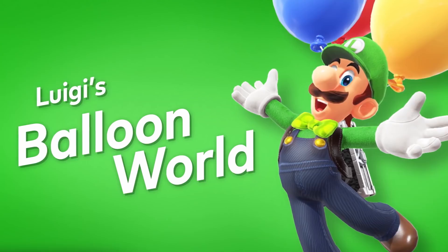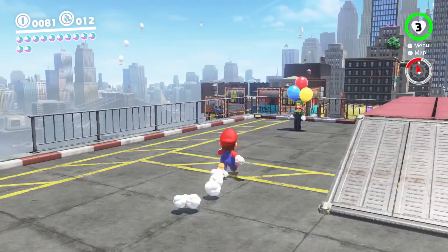After downloading the update and beating the main story, a new online activity called Balloon World will become available. Just talk to Luigi to get started with one of the two competitive modes.